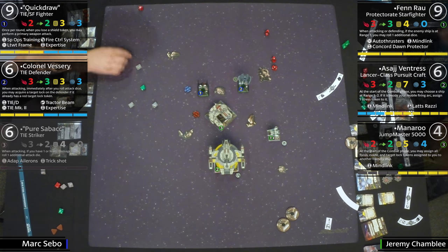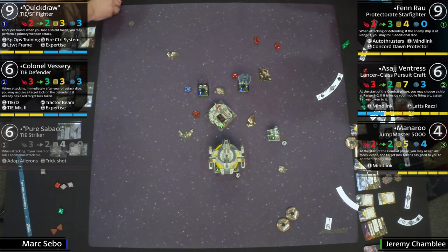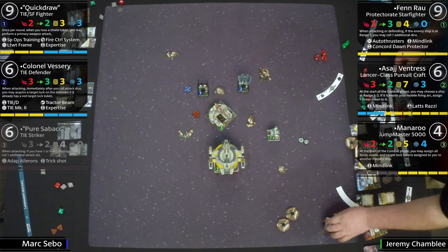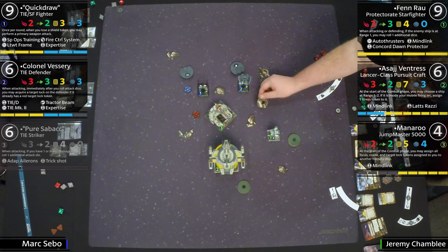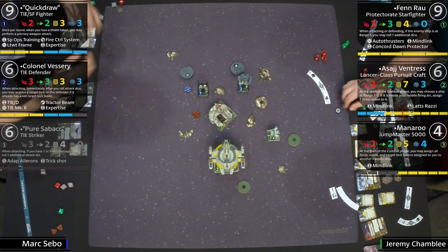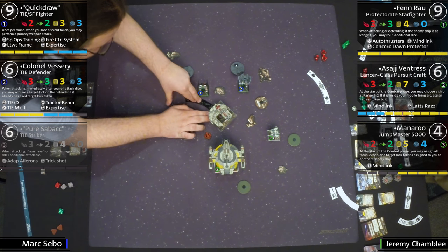Are those all blanks? One converts to an evade. Lightning round here on the X-Wing tables — Pure Sabacc just got aced. Still recovering, honestly. Vessary ends the turn, takes a damage. We're back to dials — maneuver phase happening.